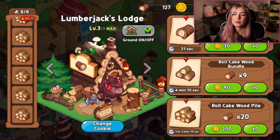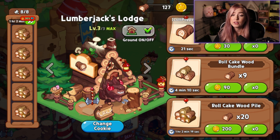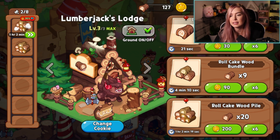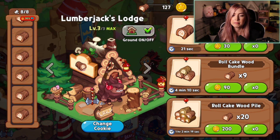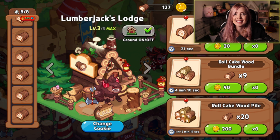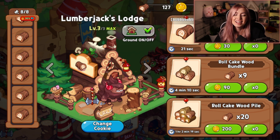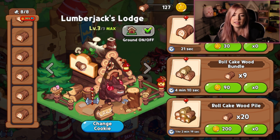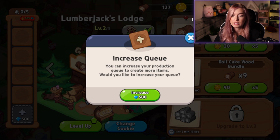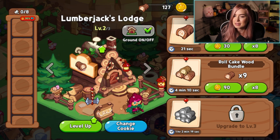For example, before you go to bed, go ahead and stack these — it's going to make 20 per pile, and all night this will be crafting. If you are actively playing the game, doing story mode or arena, you can do some of the shorter ones, but you'll have to check back less often. For example, mine is currently taking 21 seconds to make one stack of roll cake — I don't want to sit here and come back every 20 seconds. So one of the best places you can use crystals is to increase your queue so that your production line is constantly moving.